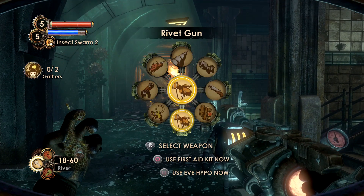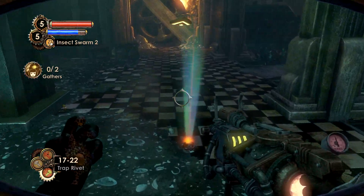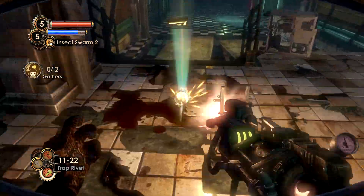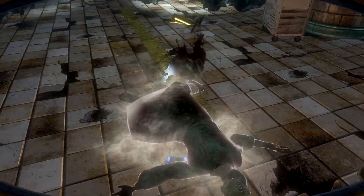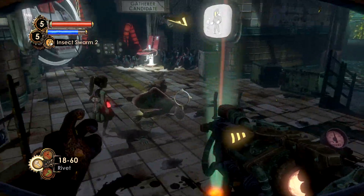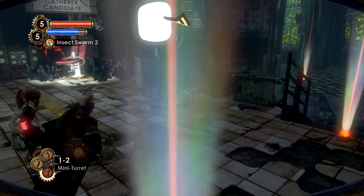Now for the number three slot — we probably have the most useful and versatile weapon you can obtain within Bioshock 2, that being the Rivet Gun. Not only are all three upgrades absolutely amazing, but there are rivets all around Rapture, so you can save a ton of money. That is a huge plus. Let's dive into the first upgrade.